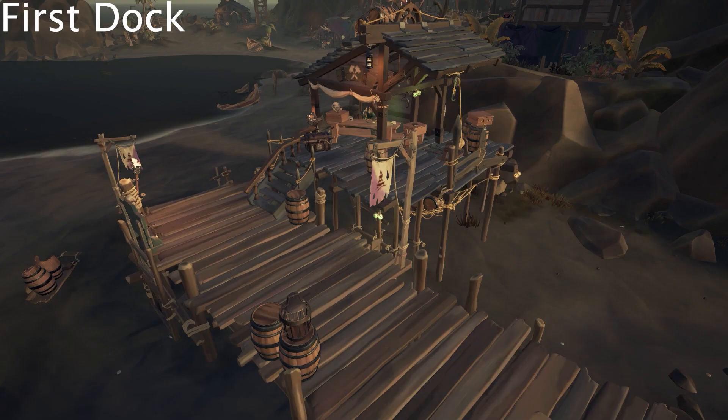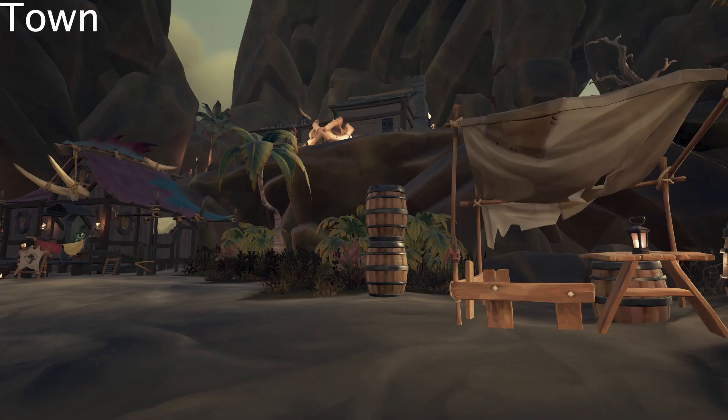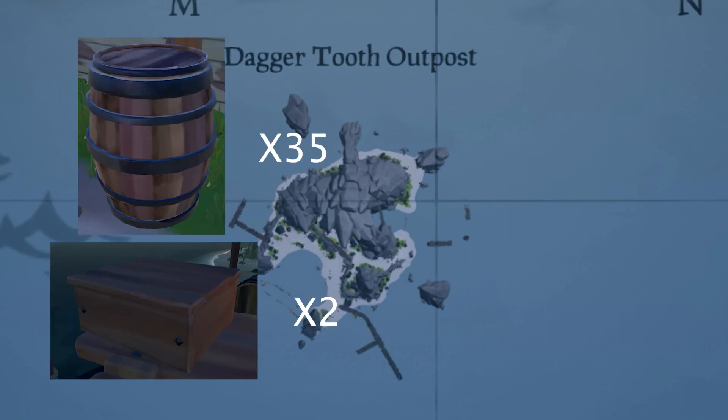On Daggertooth Outpost, the first dock has 5 barrels and 2 crates, below the dock has 11 barrels, the tavern has 5 barrels, the town has 6 barrels, the outskirts of the island have 8 barrels, and the pirate legend stairway has no barrels — making the total 35 barrels and 2 crates.